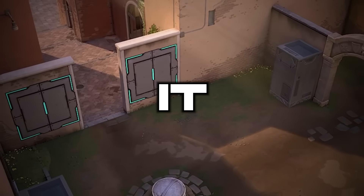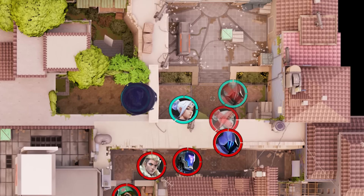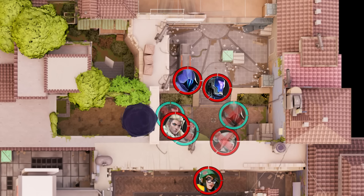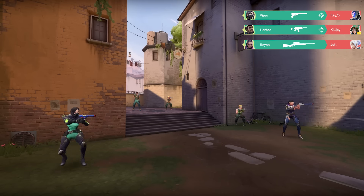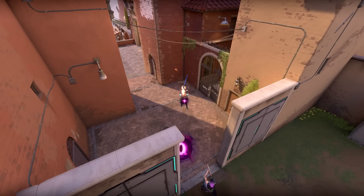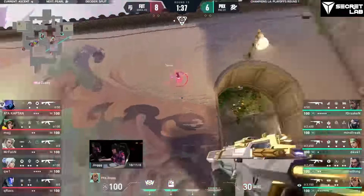Paper Rex are running it down. On bonus or eco rounds, teams will look to make more aggressive plays, as if they just sit around and let the offense execute, they should in theory lose. So they either group up like a death ball to try and combine their firepower for a stronger push, or try to enable their few rifles to rack up as much damage as possible. Something is the only one with a Vandal this round, and he's going full Raid Boss.